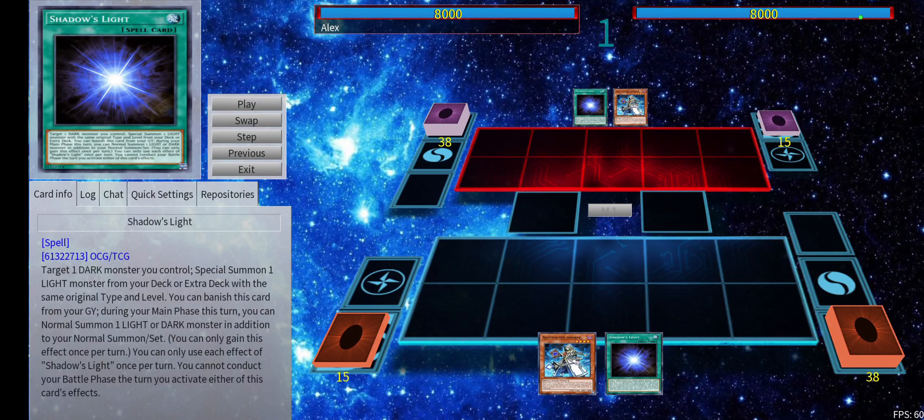What's good guys, Alex here. Today I'm going to showcase a couple of Invoke combos featuring new cards, including Shadow's Light. I do think this card has potential to be extremely crazy in the future. It's only good now, not broken or anything, but this card does summon a monster from deck, so it definitely possesses a powerful effect and has the potential to shine in better decks in the future.